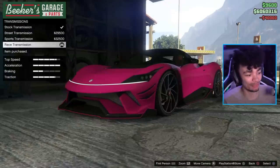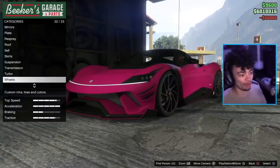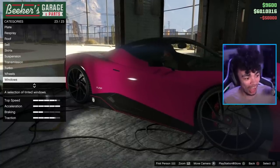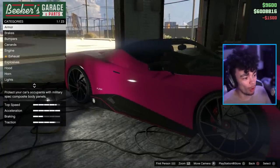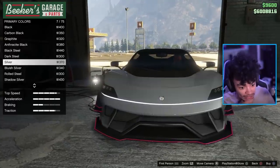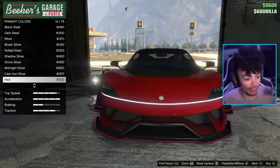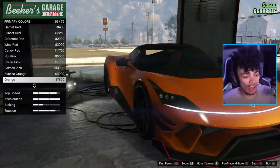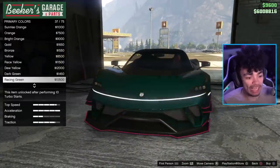Suspension to slam that boy to the ground. Race transmission, turbo upgrade. We've got wheels — I really like the stock wheels as they are. Windows: light smoke, you know how it is. Wait — that's a light bar? I just genuinely thought it was a white stripe along the car, but that's actually a light bar. That is awesome! With this car, it could suit many, many colors.